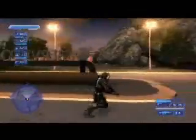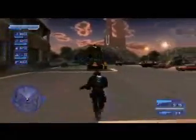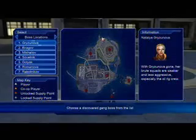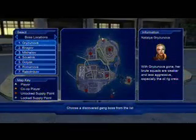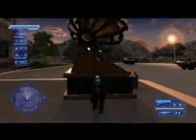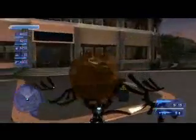Here you can see the observatory sign, and actually behind it you can see the globe. Here's the map just to let you know where it is — it's actually where the boss Natasha is based. If you go ahead and kick the stand, the globe will fall down.